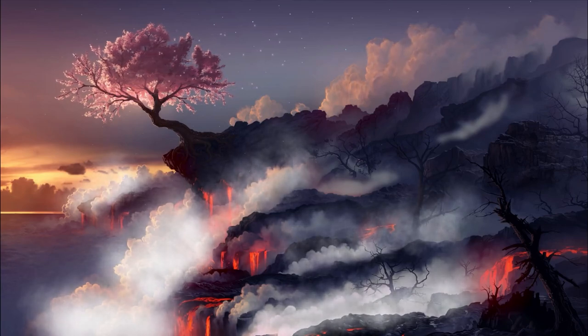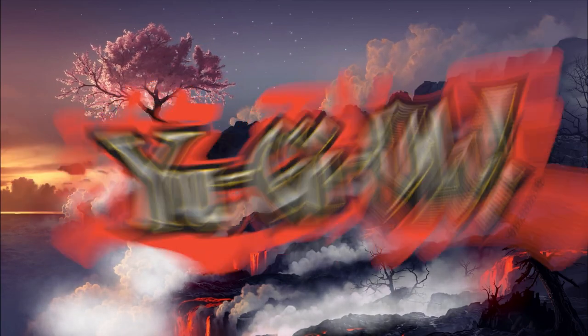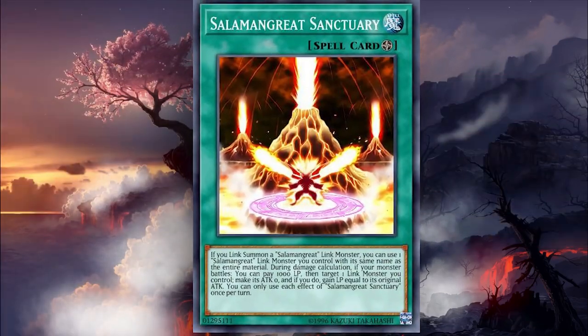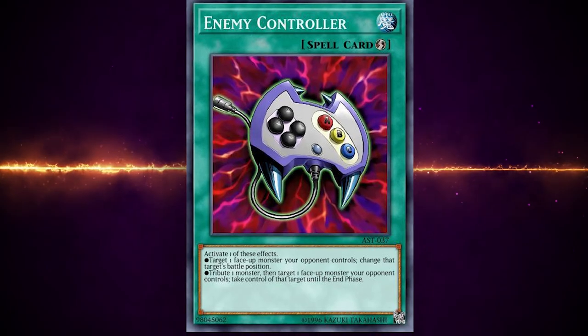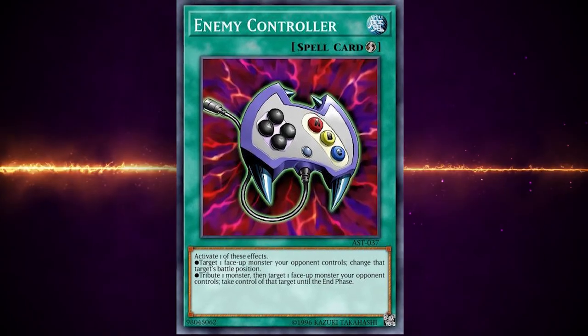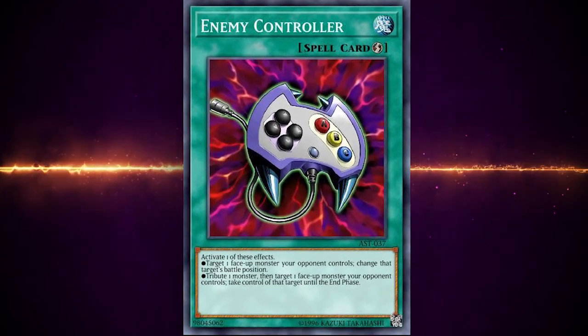I'll be going in roughly chronological order, covering Duel Monsters and GX drops first and the rest later. Solomon's Great Sanctuary is the best card — it took me over three weeks of farming to get. Enemy Controller is one of the best staples in the game and maybe the best pure free-to-play card going. It's that good.